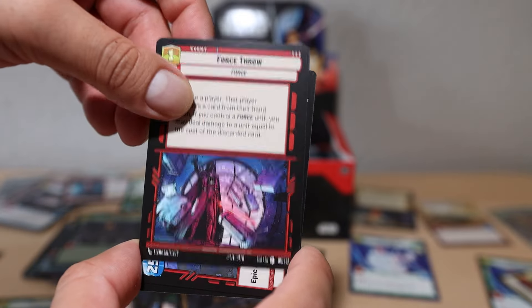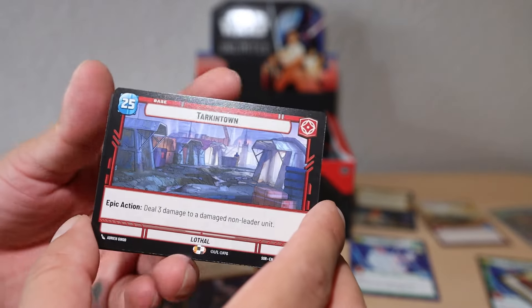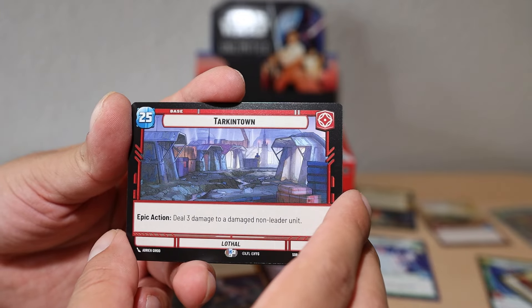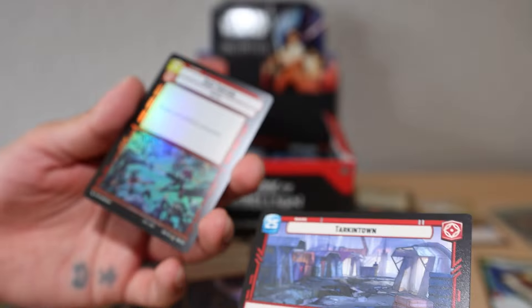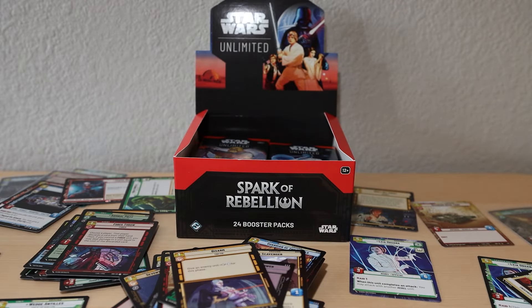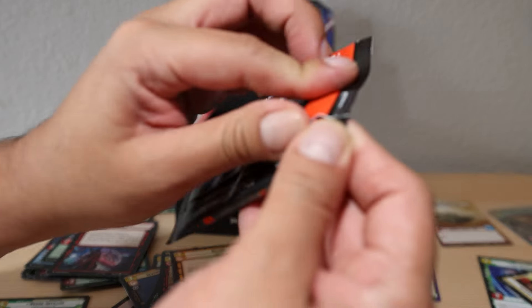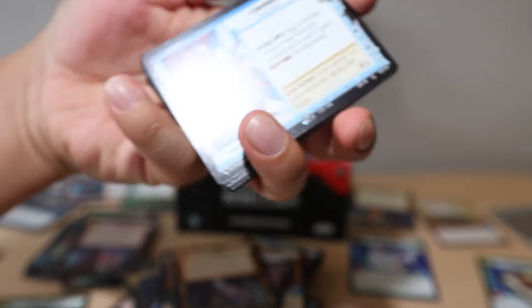Another base card - Tarkentown, that sounds familiar. Keep Fighting - 'Ready a unit with three or less power.' Kind of like that, doesn't seem that great to run in your deck. I could be wrong. With Sabine though, as an aggressive card, I'm not sure how good the aggression cards are yet.